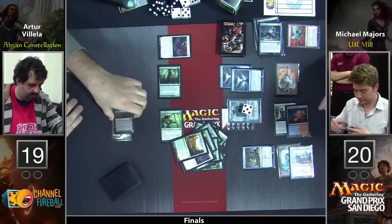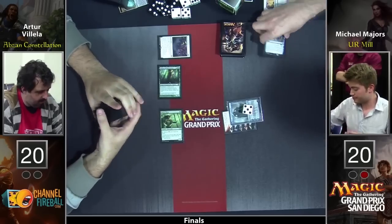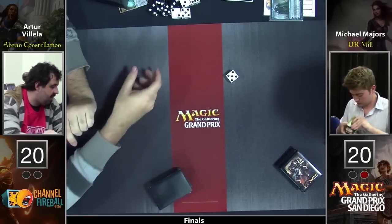And they're all gone — that was it. He had nothing left. He milled it on turn 5. Turn 2 Jace, turn 3 Tutelage, turn 4 Tutelage, turn 5 mill you out. This is such an easy game. Why have I been attacking people my whole life? Mike Majors picks up game 1 in impressive fashion.